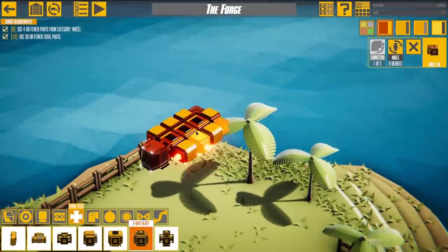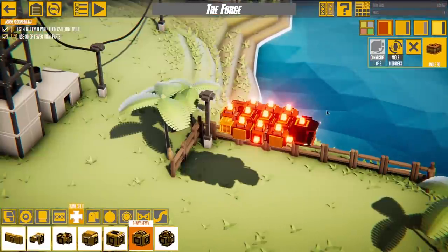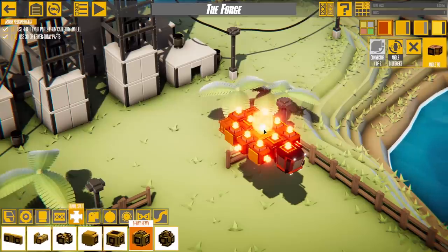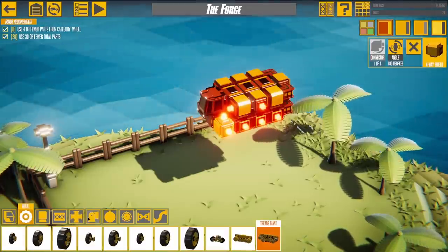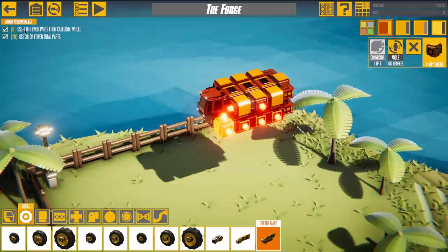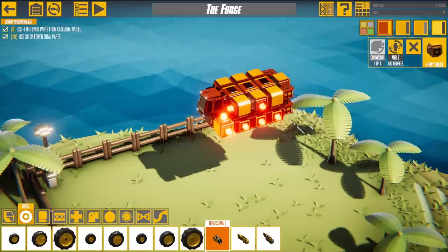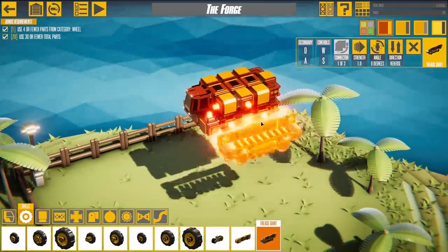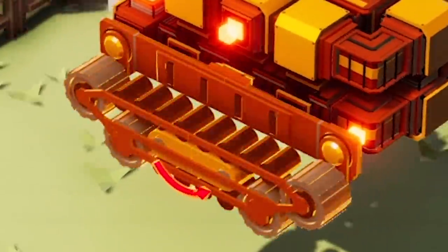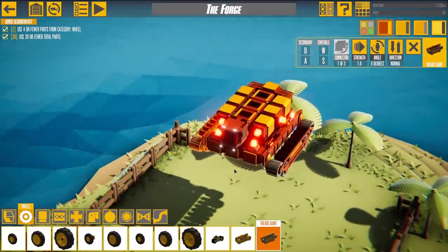You can only move the camera in this direction, so if you want to build underneath you come up here and flip. So we can build underneath — we've got a fairly sturdy base now. Let's add some movement, so we come onto the wheels. As we're trying to use four or fewer parts from the wheel category, we're not going to use actual wheels. These are treads — small, normal, and giant. We're going giant. One on either side; this is looking pretty good already.